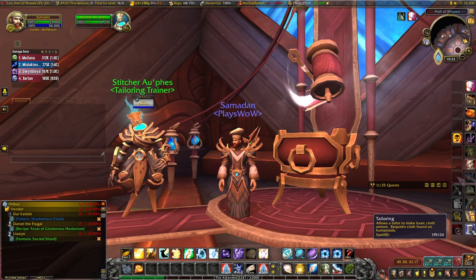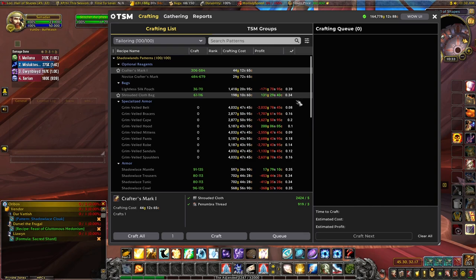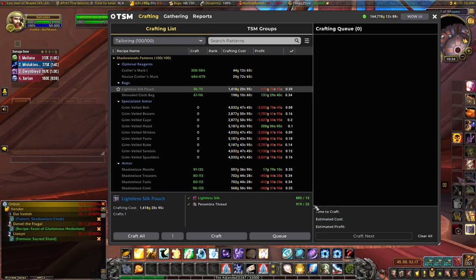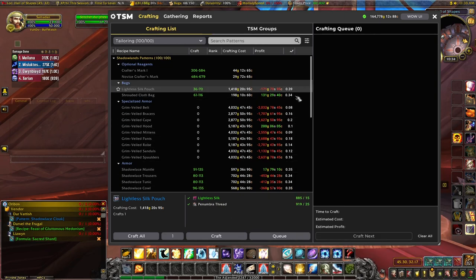Let's look at what you can actually make for a decent profit, obviously depending on your server. I occasionally get some reasonable sales on the Shrouded Cloth Bag. Lightless Silk Pouches are nice — they take a fair amount of Penumbra Thread, so your base cost is around 180 gold for thread plus extra for Lightless Silk. It's quite a competitive market for the pouches and bags.